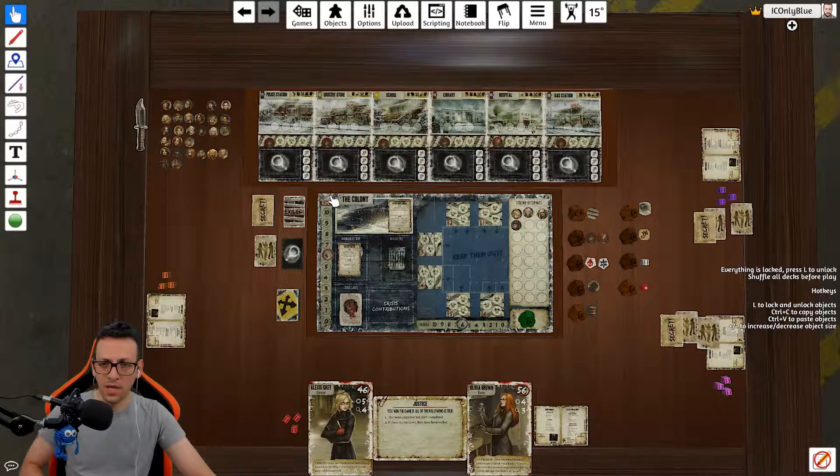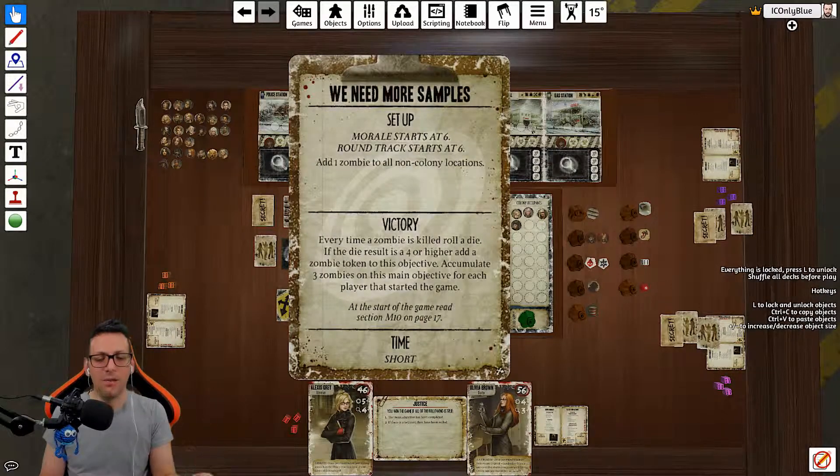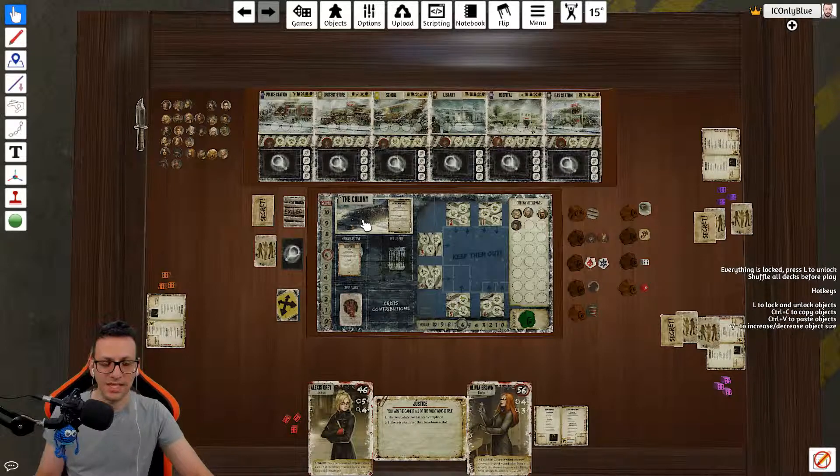Every time a zombie is killed, roll a die — that's how you work toward winning. If the die result is 4 or higher, add a zombie token to the objective. You need to accumulate 3 zombies on the main objective for each player that started the game. Everyone works together to gather these zombie samples and add them to the colony. But there are multiple ways the game can end: if morale drops to 0 or if the rounds drop to 0, the game finishes. We are trying to complete the colony objective before morale or rounds run out.